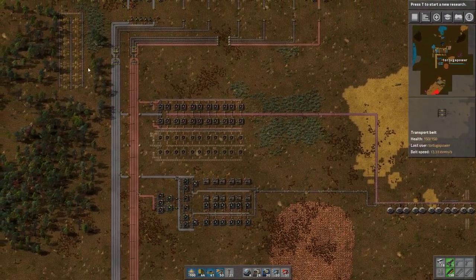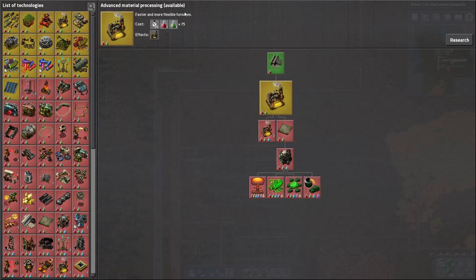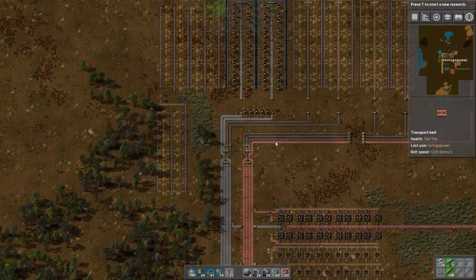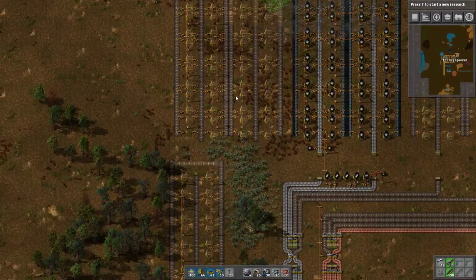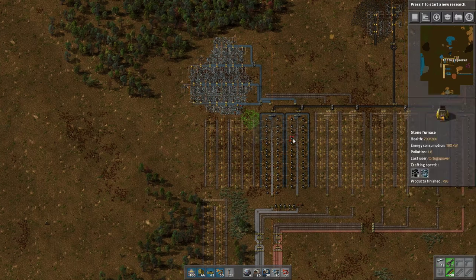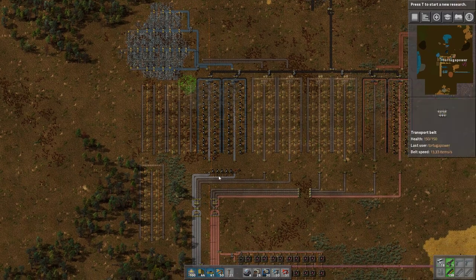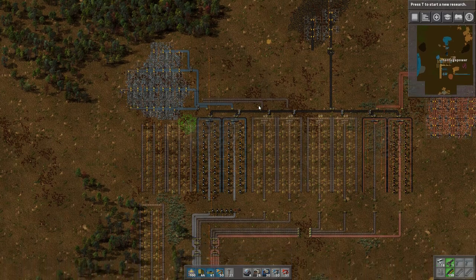I built over here in the top left this steel smelting area. That's actually the reason why I want to get Advanced Material Processing — because I want to get my steel smelting up, but I don't want to build any more stone furnaces. We already have a lot of stone furnaces lying around, and they aren't good for anything in the end game except to turn into boilers. Considering we already have 48 plus another 24 — so 72 — we already have over 72 stone furnaces. That's way more than we're ever going to have use for in terms of boilers.